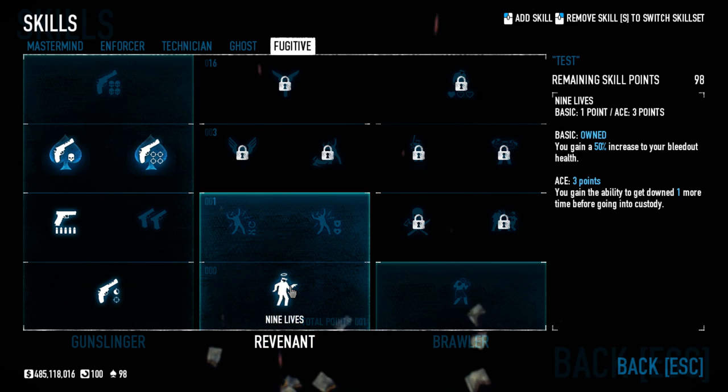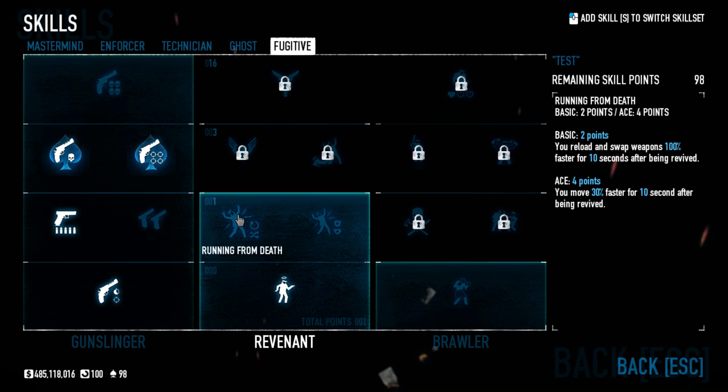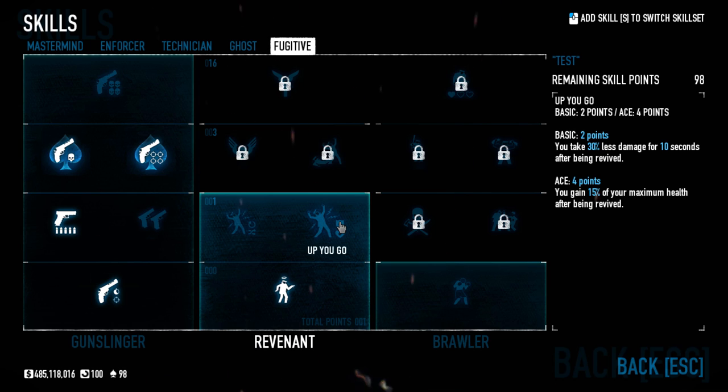In tier two we have Running from Death: you reload and swap weapons 100% faster for 10 seconds after being revived. If you ace it, you move 30% faster for 10 seconds after being revived. Next to that is Up You Go: you take 30% less damage for 10 seconds after being revived, and the ace version gives you 15% of your maximum health after being revived. These skills are again built around the assumption that you're going to be getting knocked down frequently — not a great way to play.